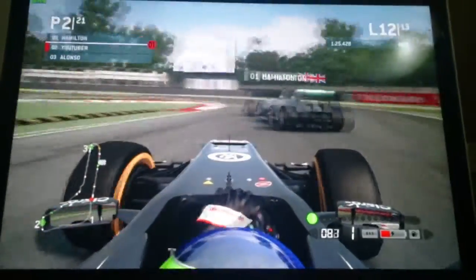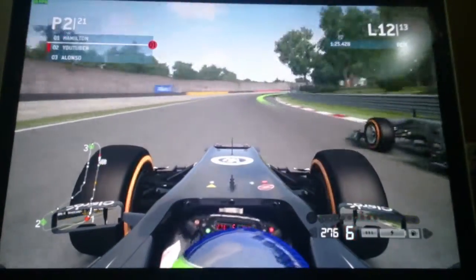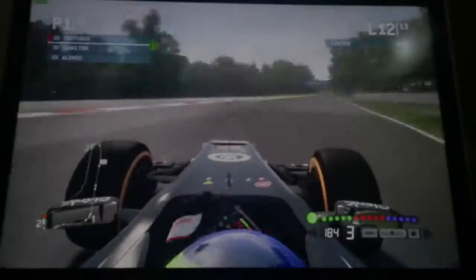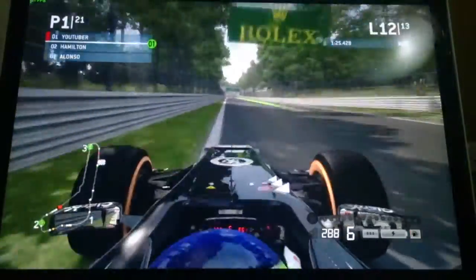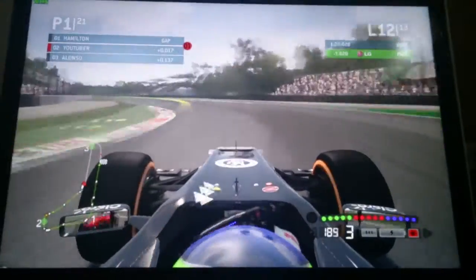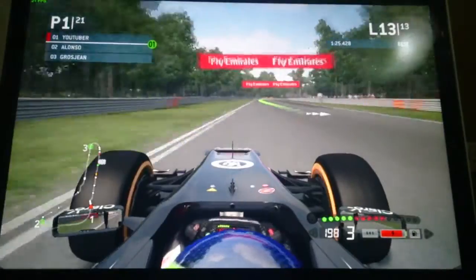Moving on to the penultimate lap — Hamilton is really close, we've pushed him wide a little bit. What can we do into the Curva Grande? We're going to go round the outside, side by side with Lewis Hamilton into the Curva Grande, touching wheels, and we get back up into 1st again — 21 cars, there's a car out of the race I didn't even notice with all this drama. Lap 12, moving into the middle of the penultimate lap. Here comes Hamilton on the outside coming down towards Ascari — he's gone off the track, we made contact, and Hamilton is off the track! That could really get Alonso into the lead. Hamilton's off the track, Alonso's in 2nd — that is brilliant. We've taken the lead.